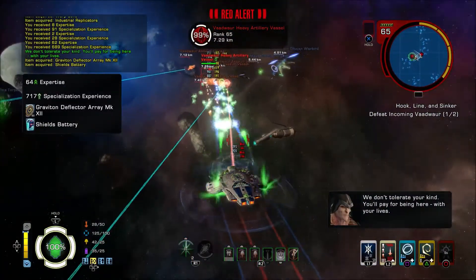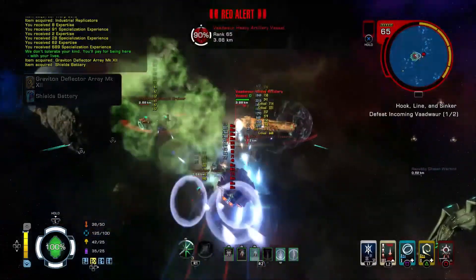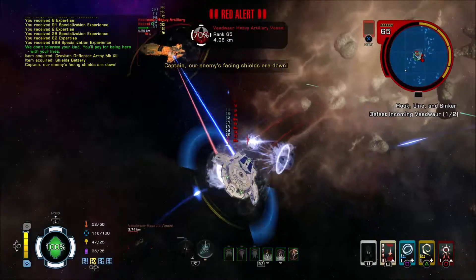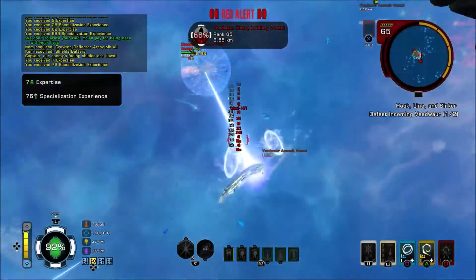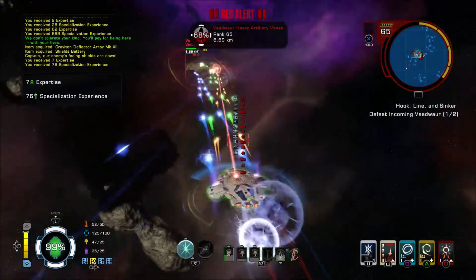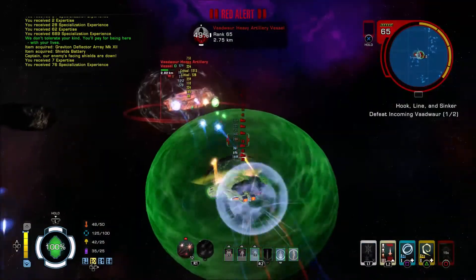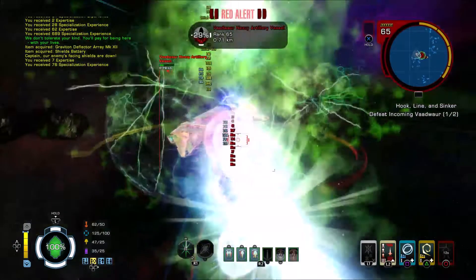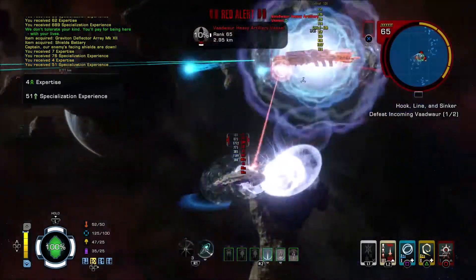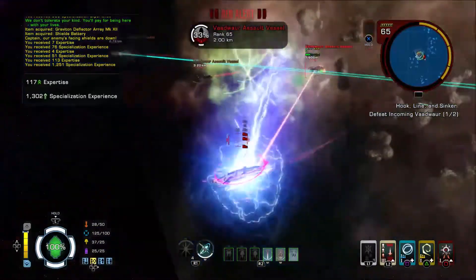So that's the first incoming wave — this is the second. Heavy artillery vessel — try and take that out if we can. That's the only thing when you're in a little ship: your shields can get dropped quite quickly. All right, we're nearly there — we got him down. Big ship, that one. All right, we'll get the stragglers.